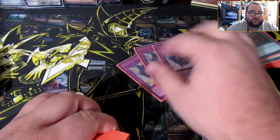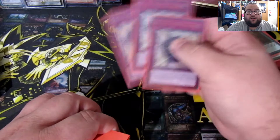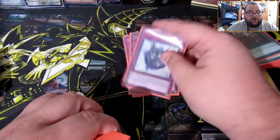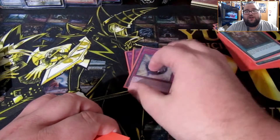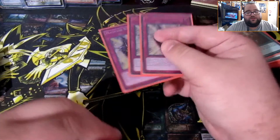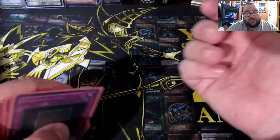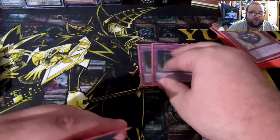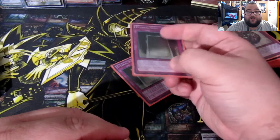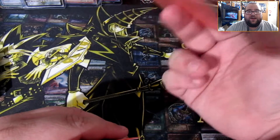For traps, I run three Magician's Navigation. I considered two Navigation and three Eternal Soul, but Eternal Soul can really hurt you if your opponent destroys it. Navigation is a free card that also has a graveyard effect, making it excellent in Dark Magicians. Navigation can become a dead card if your Dark Magicians are already on the field or in the grave before you draw it, but overall it's great to have. You could also do three Eternal Soul and two Navigation — it comes down to preference.